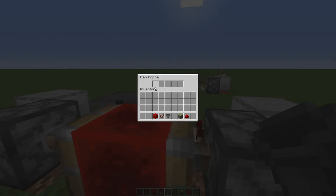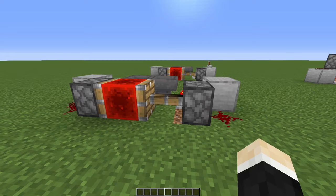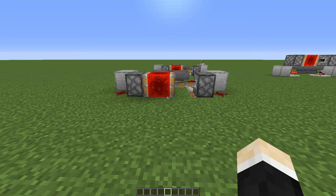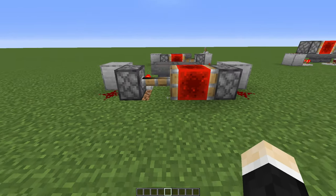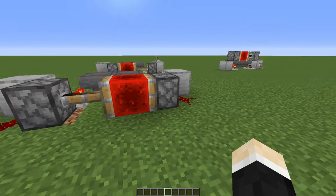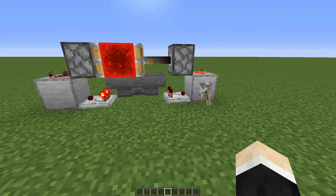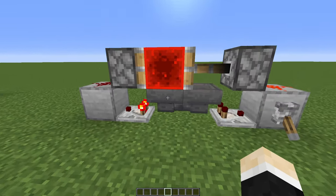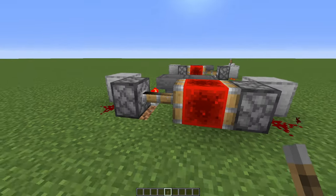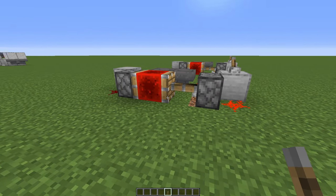Place more items inside and it slows down. Let's leave like 15 items inside there. Simple and amazing — super useful again for mob farms. Here's the tileable version. I won't show you how to build this because it's so simple — just build what you see right here and place some items inside. Also, if you want to turn this off, just place a lever here and flick it on. Simple.